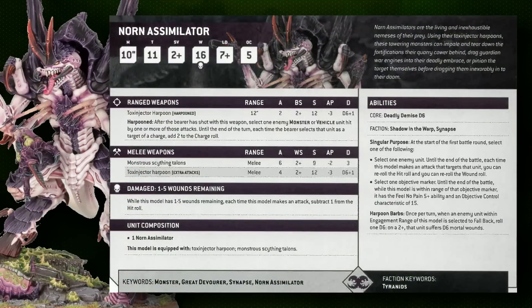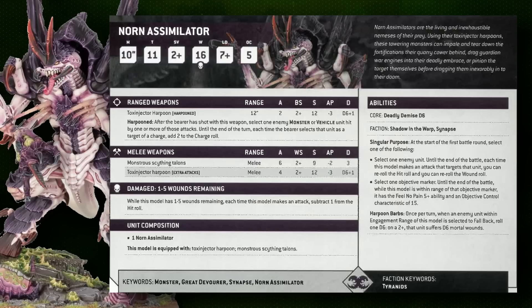This flips on its head when we look at the Norn Assimilator, which focuses almost entirely on doing lots of damage — especially at short range and in melee. It has less survivability than the Emissary but can absolutely crush through heavy armor in combat. Its Toxinjector Harpoons give two attacks hitting on twos at strength 12, AP3, d6+1 damage — basically a lascannon profile — though at a relatively short 12-inch range.